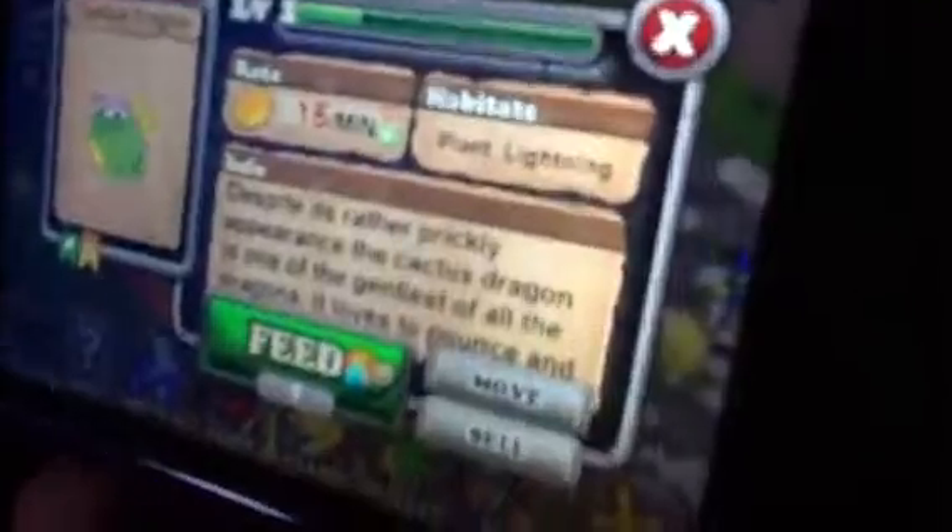For a lightning dragon you have to buy it — you can't breed it. For a cactus dragon you have to breed a plant and lightning.